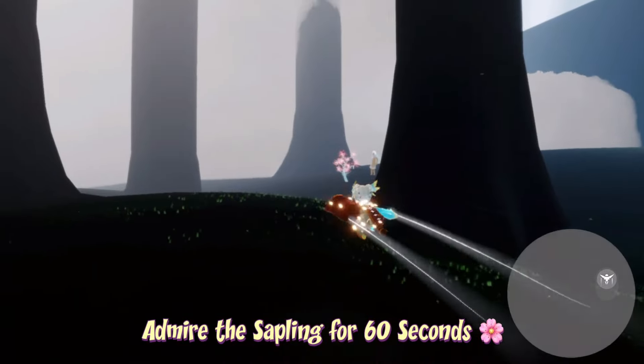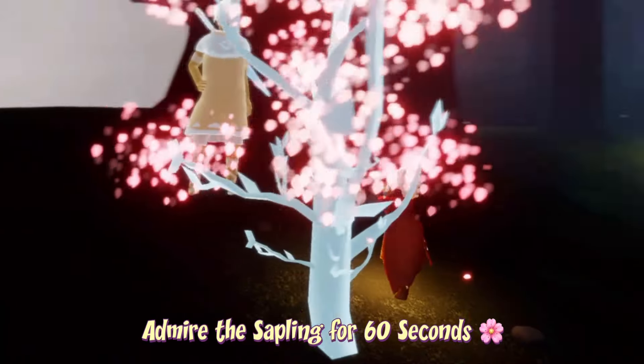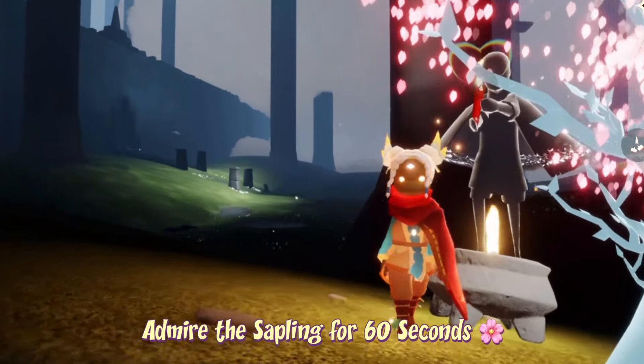The sapling can be found just at the very bottom of the cloud tunnel towards the left hand side. All we have to do is admire it — to do that we just have to stand next to it and wait 60 seconds. Let's take a little sit and wait until it's done.